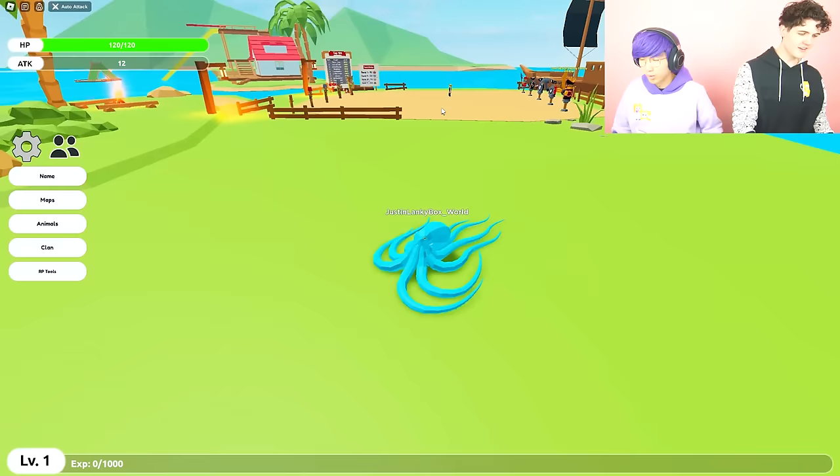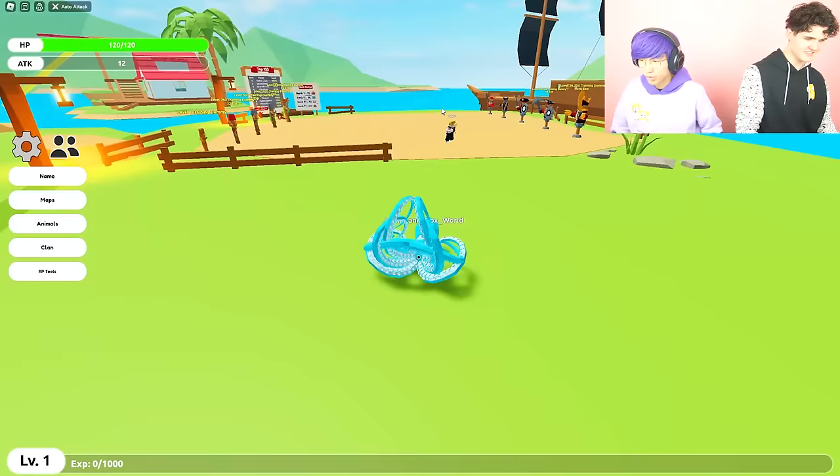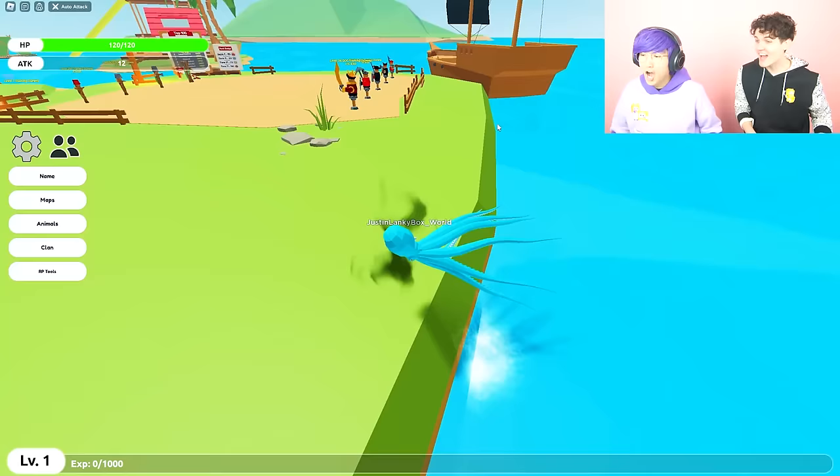I'm not scared of Justin. I know Adam's scared of me. I am not a goo-goo-ga-ga baby. I'm going to spray ink on it. Oh, I got inked! Get inked, bro! Is that how octopuses swim? I'm pretty sure this is just in Roblox.